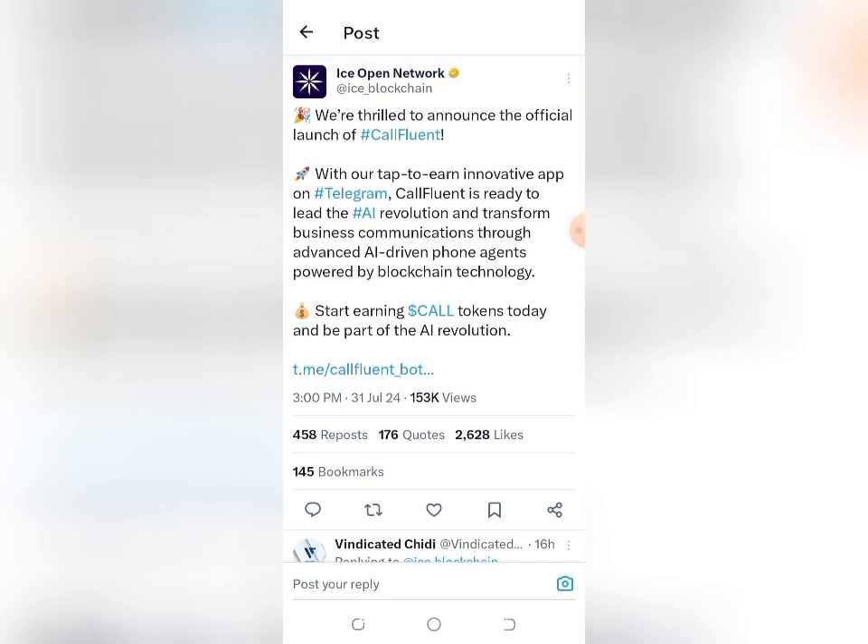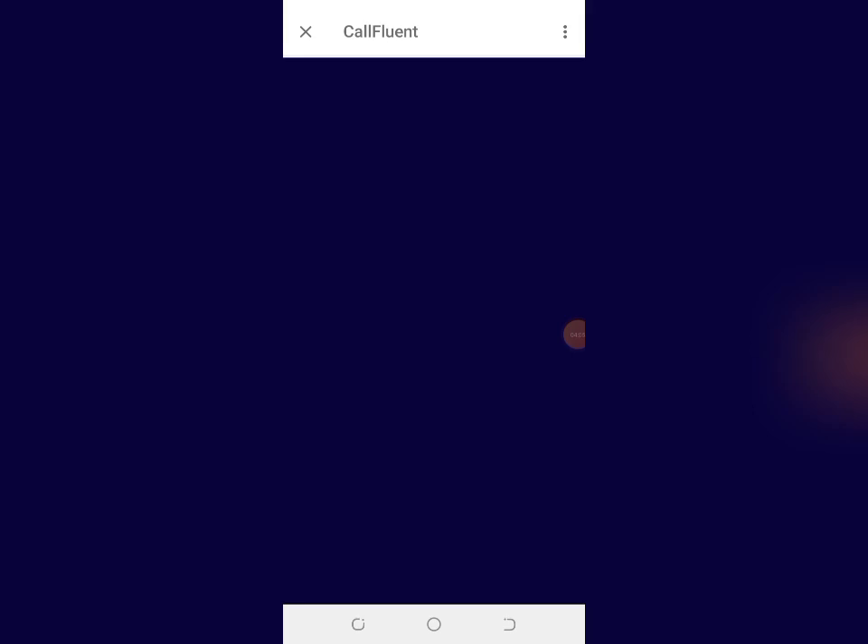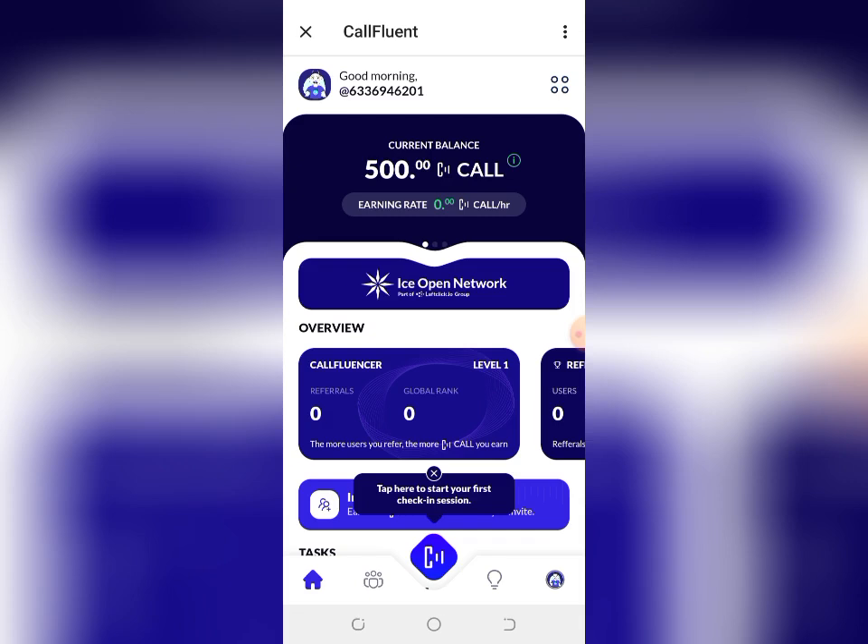How do you get started mining and accumulating your COST token as soon as possible? It's very easy. Just head over to the description of this video — I'm going to drop a link you can use to get registered instantly. Once you click on that link, it will bring you to this Telegram bot, so just be patient and allow it to load.